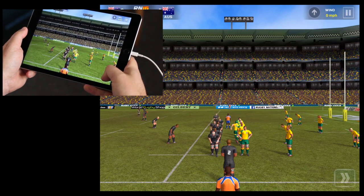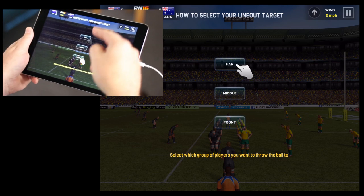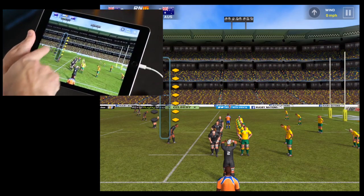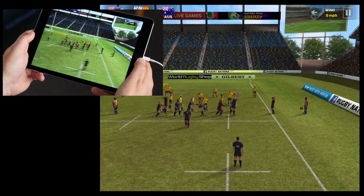Line-out. So here you have to decide on which one of your group of players you want to throw to - go to far, middle, or front. I'm going to go for middle, then the bar here. You have to swipe up the screen and make it land where the dotted line is for the perfect throw. Could be close enough.